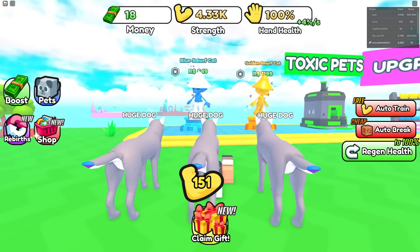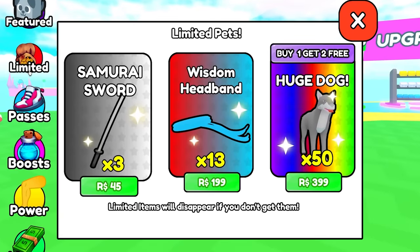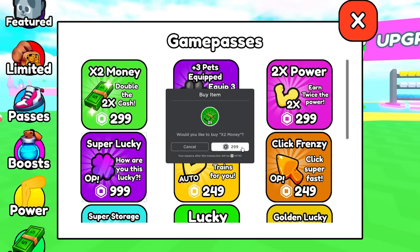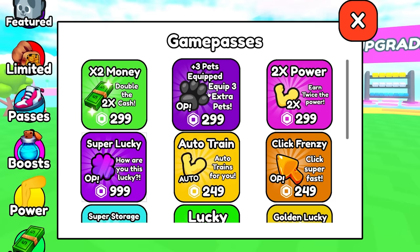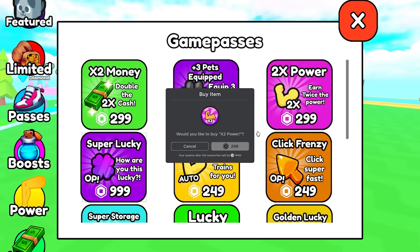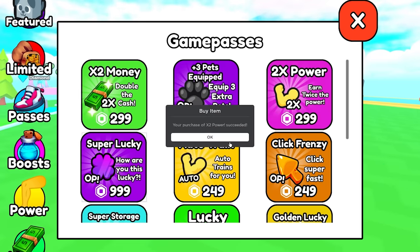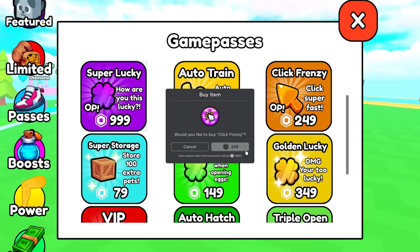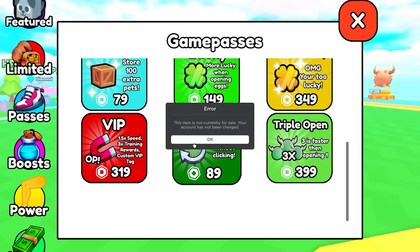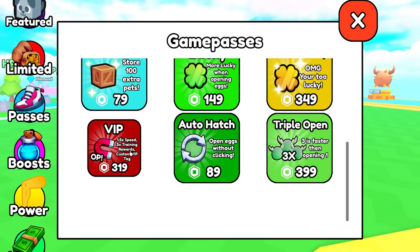There's a big Smurf Cat in this game too. This game has a two times money game pass — alright, let's buy the two times money game pass, that gives me 300 cash. Plus three pet equip slots — oh yeah, we're equipping more pets! It's buy one get two free for me. And then there's two times power for like 300 Robux — buy that too. Click super fast — I'm gonna need this, and I can put an auto clicker on this too. Yeah, I'm buying that.